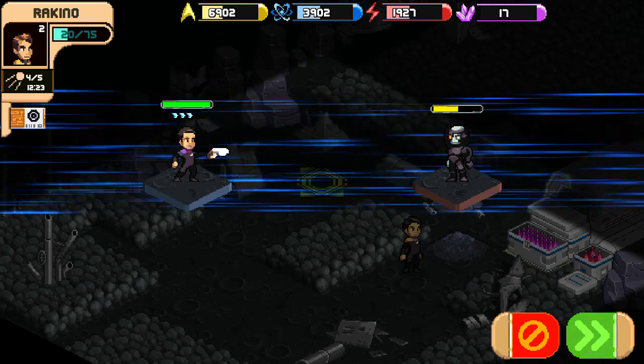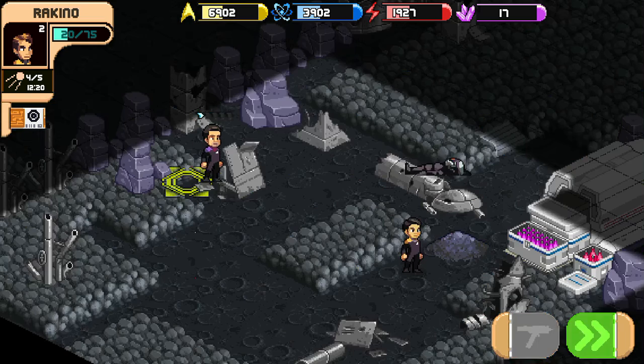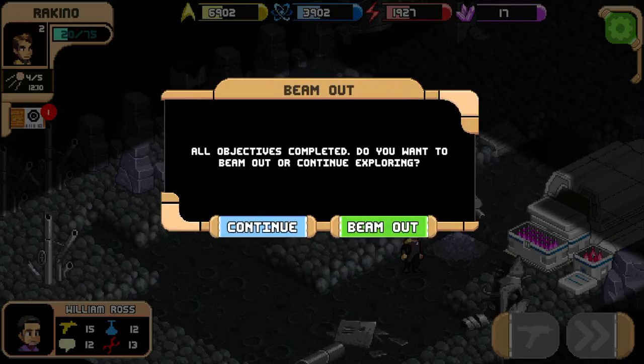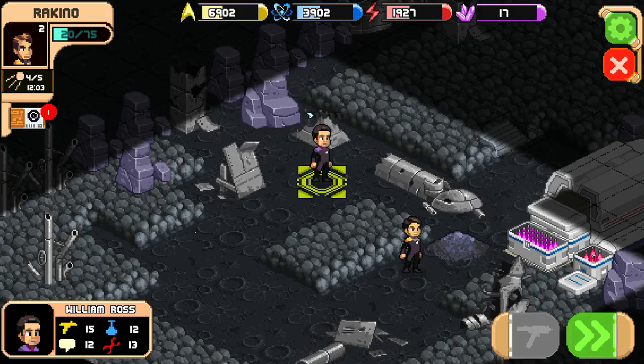There's a 12-second timer — I think that means I have 12 seconds to act or it'll skip my turn. Well done, Captain — your officers are injured, and you can heal them via sick bay in your flagship. All objectives complete — do you want to beam out or continue exploring? Let's continue exploring since my guys still have a lot of health.